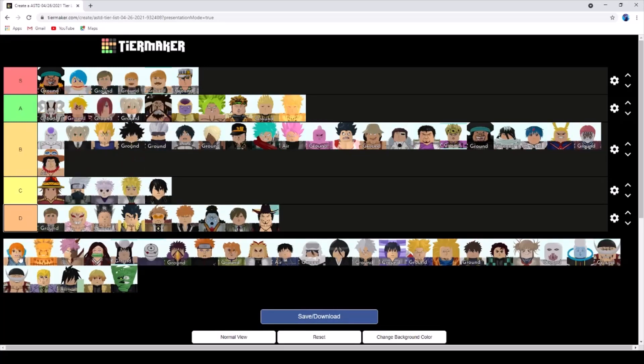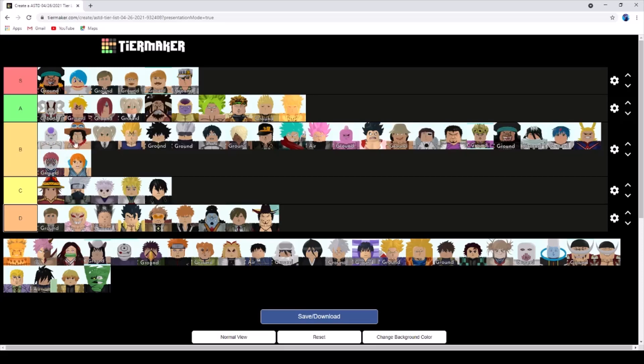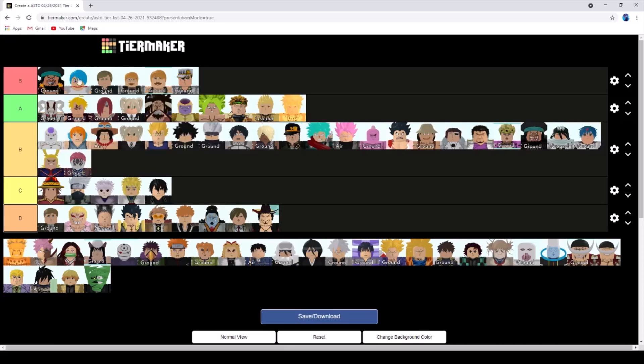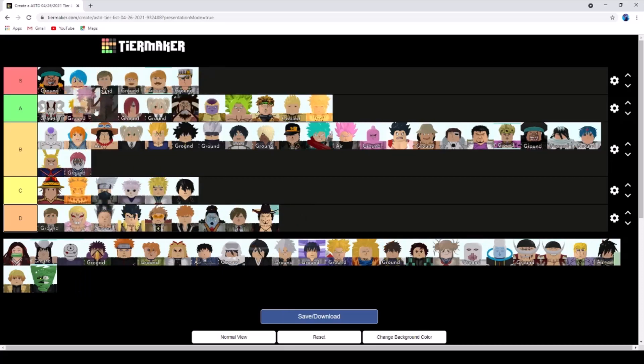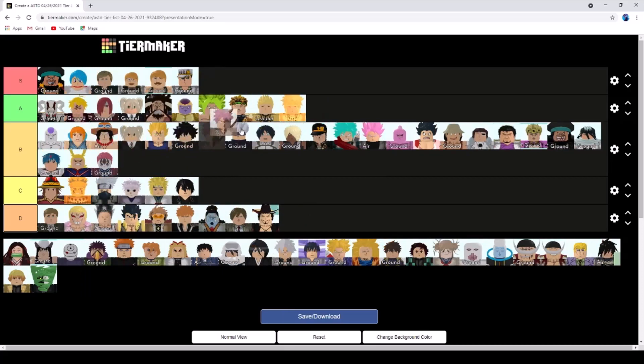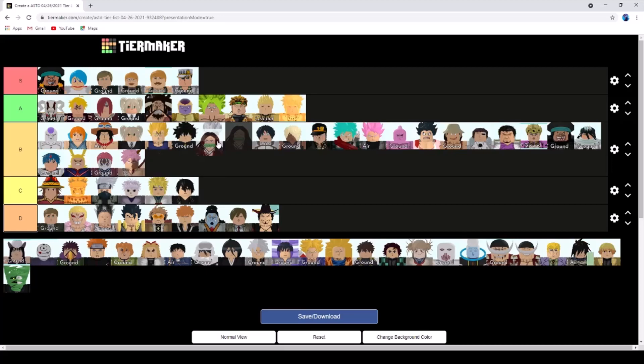Nami is okay - I'd give her B tier because you can use her but she's just not as good as Bulma. Five-star Naruto is pretty bad so C tier. Natsu actually used to be a really good one but now he's not insanely good - I'll probably give him top B tier because he's still pretty nice.